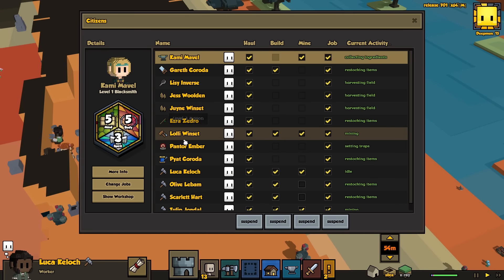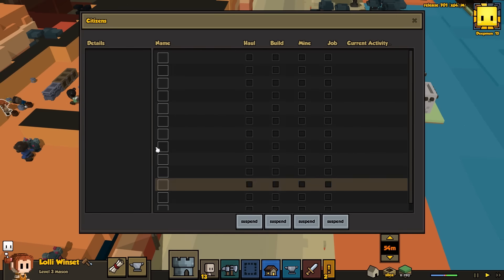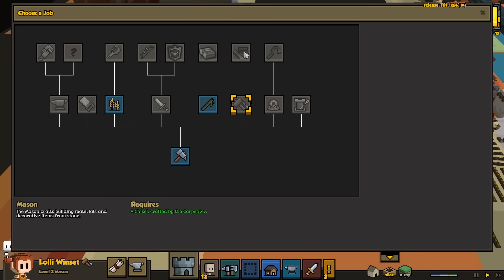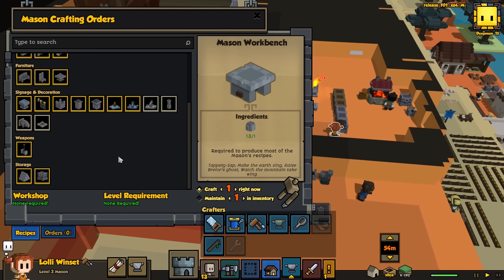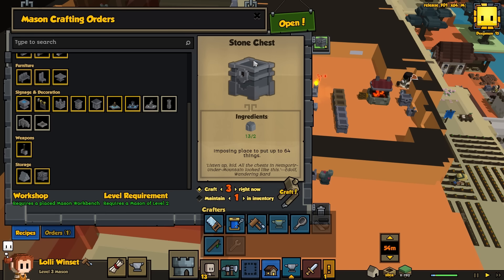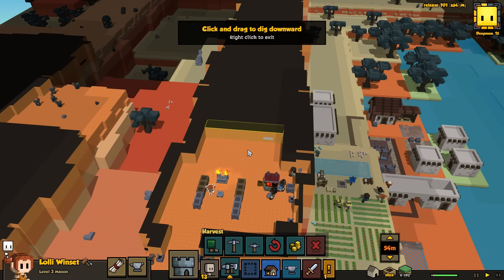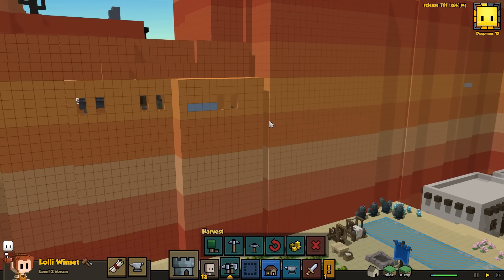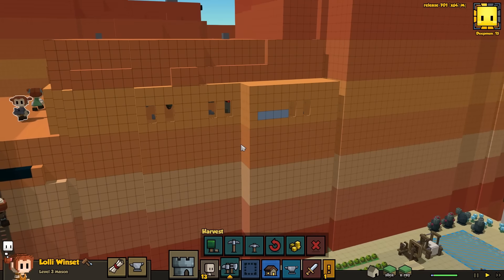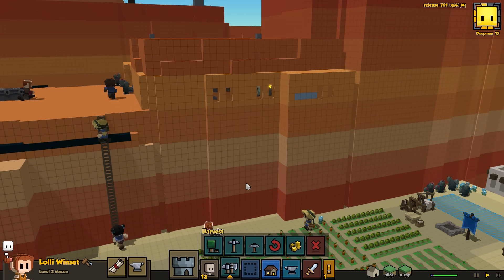I'm waiting for Lolly - once she hits level four I can make her a potter. She just finished something. I keep trying to give her tasks so I can get that going. I do need chests and stone was holding me up, so I set more mining. Also I popped in two more windows in the cave wall. If I was getting fancy I could do decorative blocks around these to really make them look like windows - I'd need to ladder up to build them, but I might do something there.